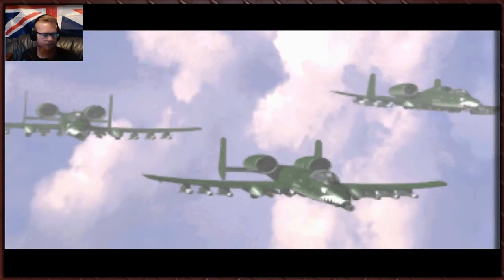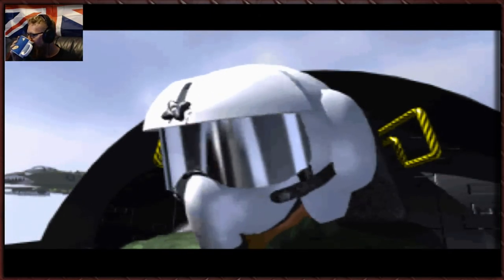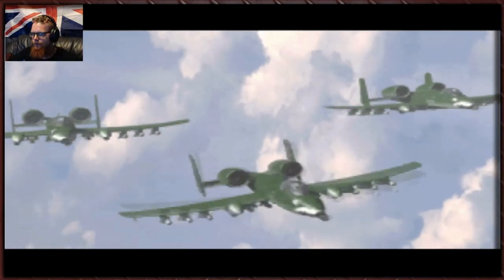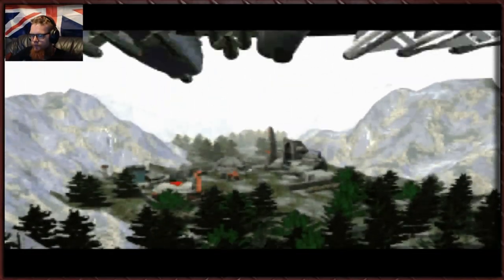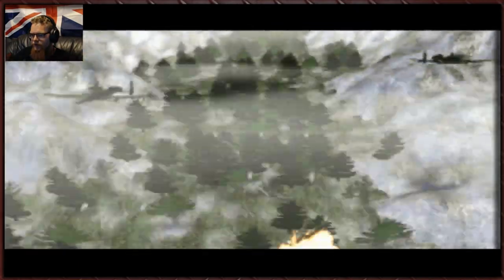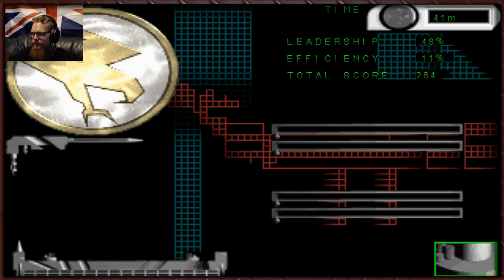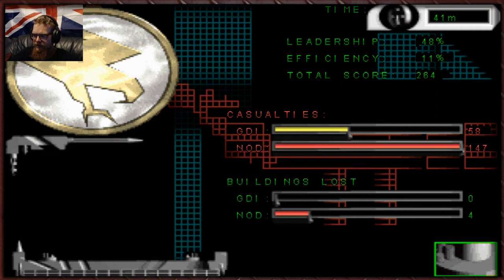Done and done! 27 minutes — not bad. Here's Colonel Morelli with her squadron of A-10s. Napalm strike away — lovely. Not bad, though casualties were quite high there. However, they lost almost three times as many so I'm happy with that.